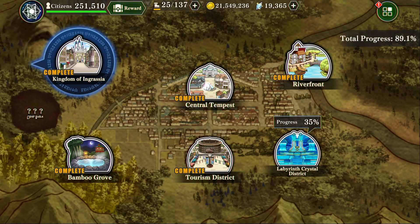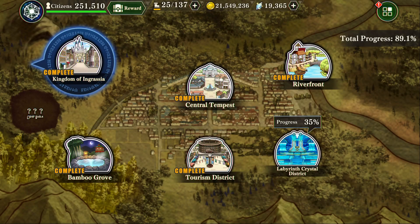So you click on Central Tempest — this is your basic unlock area. To unlock the riverfront area, which is just cosmetic, it doesn't really give anything. Each area does give you access to more bond conversations in total, so you could have more conversations with a larger list of people. Every area brings more.